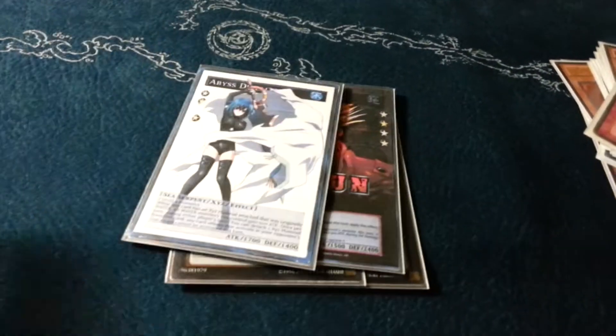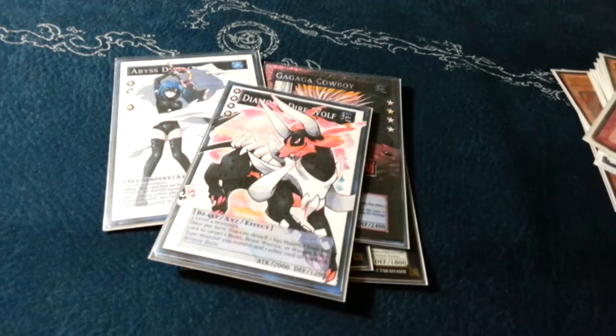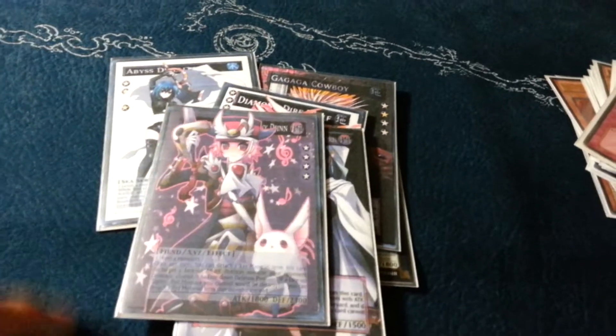And these are just random cards you can put in there: Cowboy, Dweller, Dire Wolf, Black Ship of Corn. You can play Felgrand or Giant Grinder, but there's really no reason to do that.